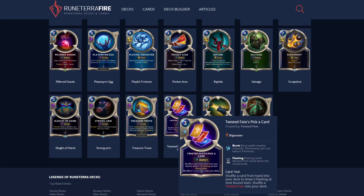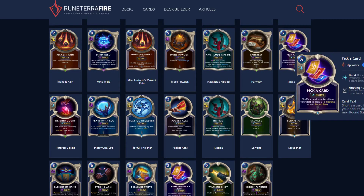TF's special card is Pick a Card: shuffle a card from your hand into your deck to draw three Fleeting at next round start. A lot of people have been saying this is not great, but in a TF deck this is amazing — anything with draw synergy is amazing.